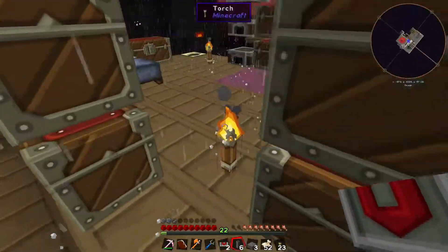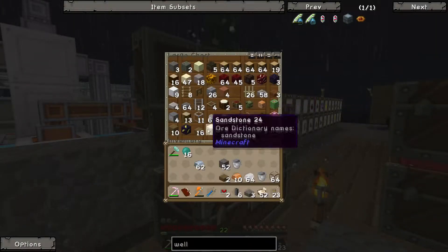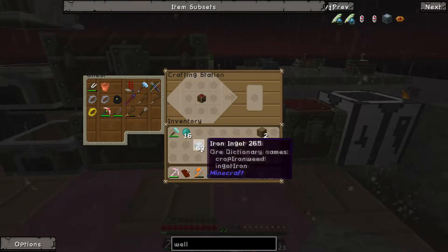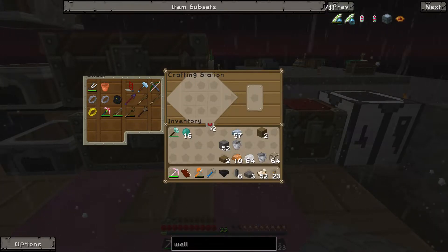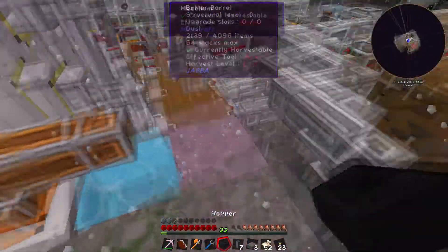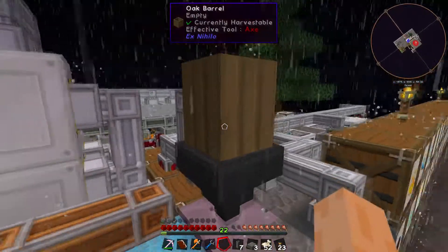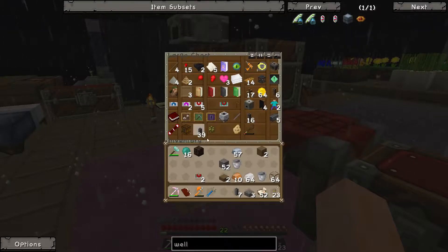Let me test something. I'll make a chest and a hopper. I want to check if putting a hopper down there and an oak barrel there will work. Let me put my fluiducts back — ordinary fluiducts there we go. Now, if that fills up with water, will it turn into witch water over mycelium, or does mycelium need to be right next to it?